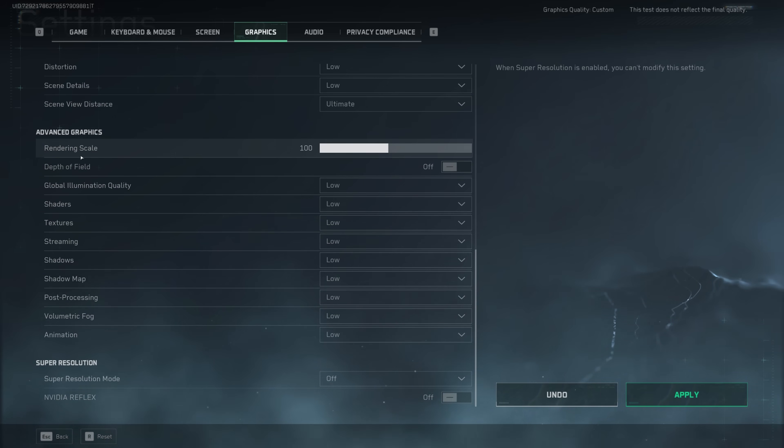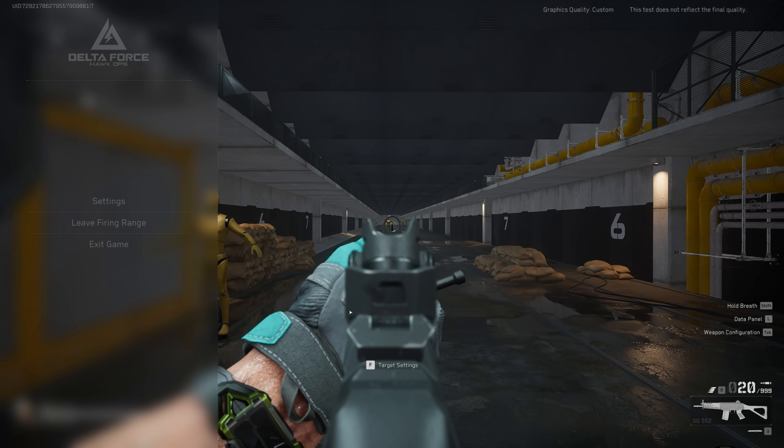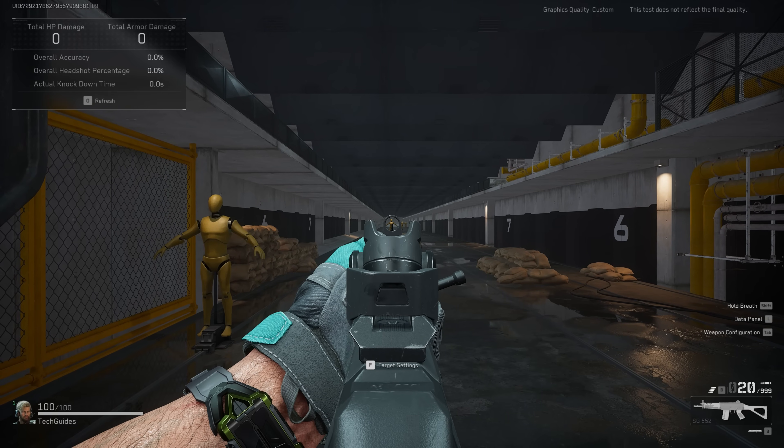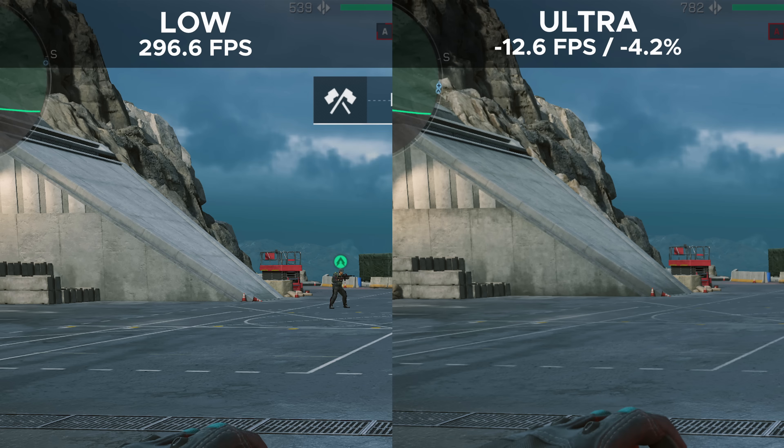Moving down to the advanced graphics settings, we first have the render scale, which nicely linearly increases performance when you decrease it. Personally, I prefer to leave this at 100%. Moving on to depth of field — frustratingly, it always turns back on whenever you restart the game, so be aware: if your weapon looks blurred, depth of field has been re-enabled. Global illumination marginally reduces performance and mostly introduces more shadows and lighting sources. For the shader comparison, I restarted the game and forced it to recompute shaders — from my opinion, shader low actually looks more contrasty and gritty, so that's what I prefer.